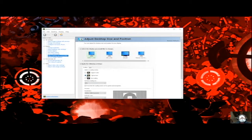Here we go. We want to go to 'Adjust Desktop Size and Position' under Display in your NVIDIA Control Panel. Right here — I think this is the default, but this is actually the issue. We don't want 'No Scaling' — what we want is 'Scale with Aspect Ratio.' Click Apply.